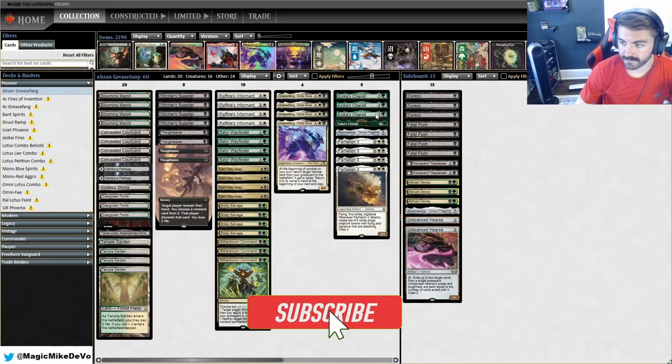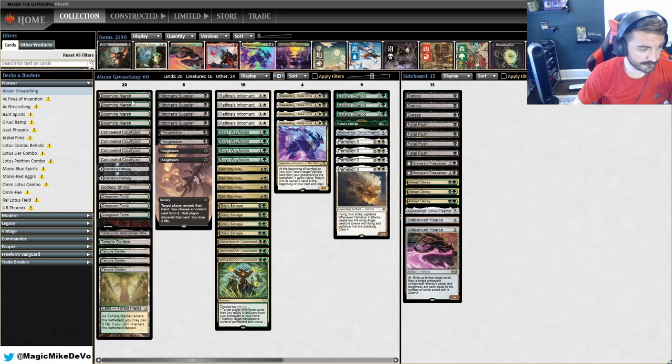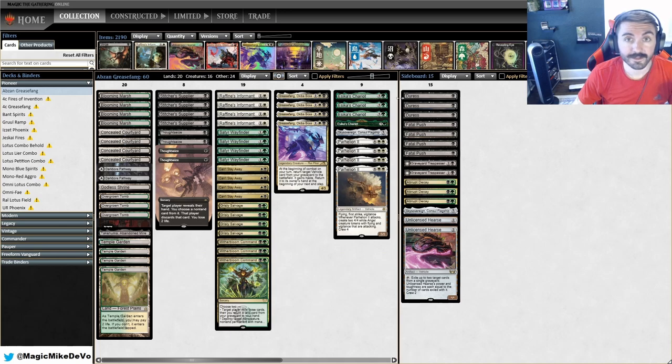All right, so we have Abzan Grease Fang — pretty much the same list we ran a few videos ago. We have four fast lands of each: Blooming Marsh and Concealed Courtyard, our pathways, our shock lands. The only change we made for this specific league is we added a Sky Sovereign main deck and took away one Witherbloom. I wanted to see if adding one Sky Sovereign would make a difference, especially with more mono-green popping up. It's good in that matchup — takes care of Karn and their mana dorks. If you're enjoying the content, make sure to hit that subscribe button.